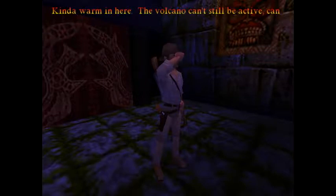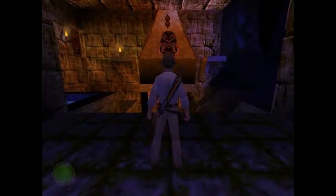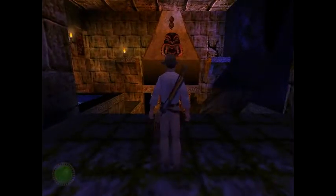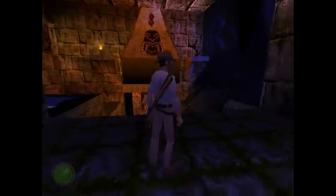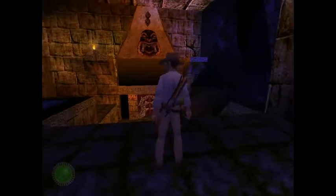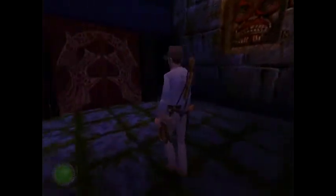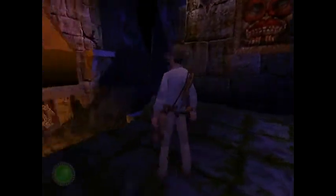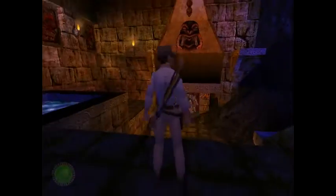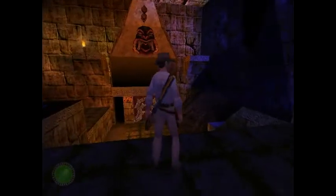It's kind of warm in here. The volcano can't still be active, can it? She just might be. The controls are acting really weird there. So this is Palawan Volcano, the start of level 6. And yeah, we just entered into these doors last level. And now we're inside the volcano, inside this temple inside the volcano.